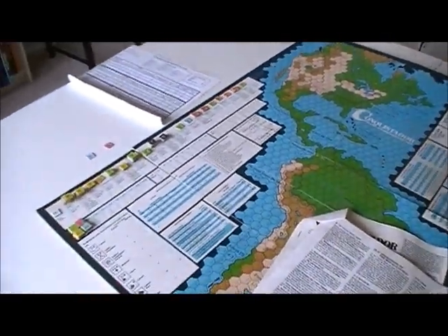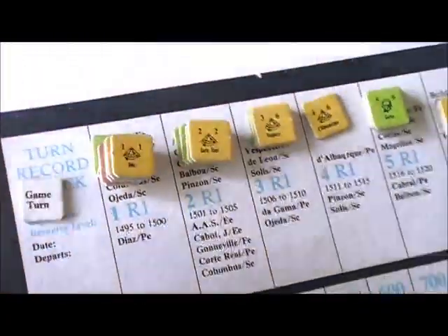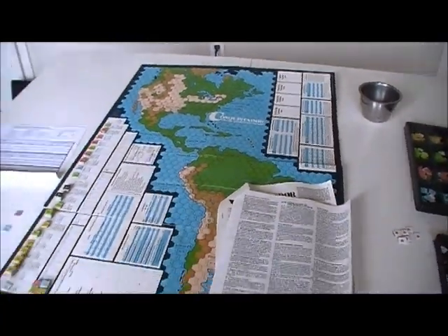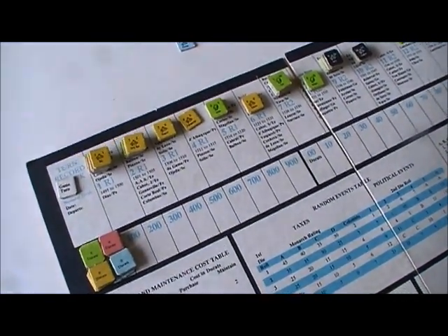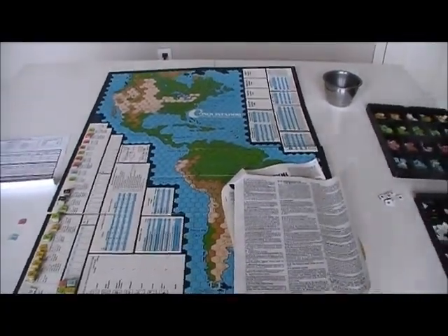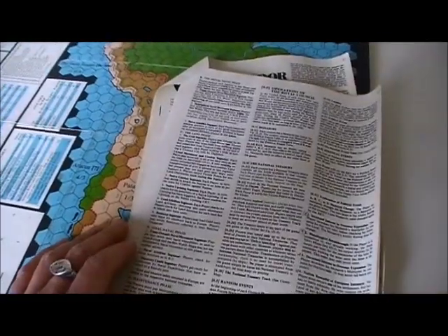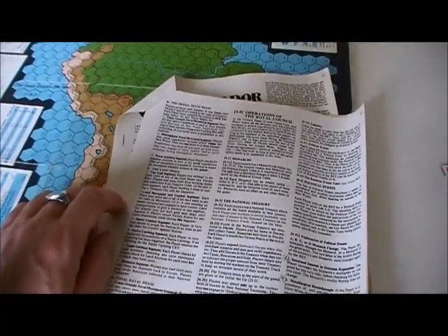Unlike in Europa Universalis, explorers are not better than anyone else except in terms of how long they stay on the board. Columbus or Magellan could circumnavigate, but I wouldn't want to try it with Vespucci — who strangely appears as Portuguese here, though he sailed for France. All those Italian explorers sailing other people's boats.